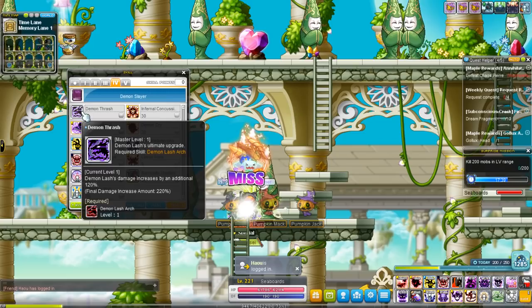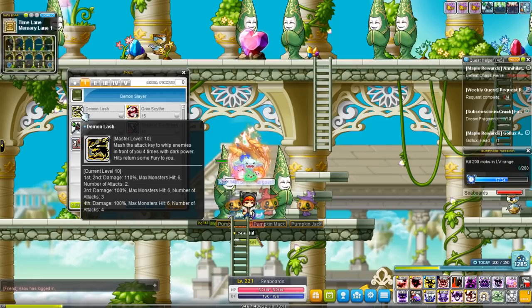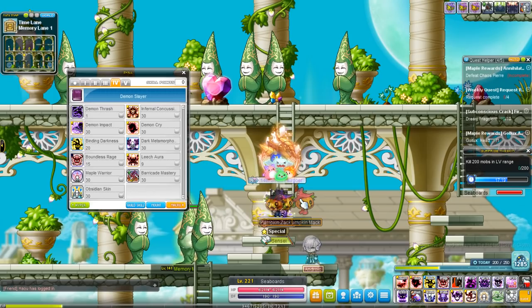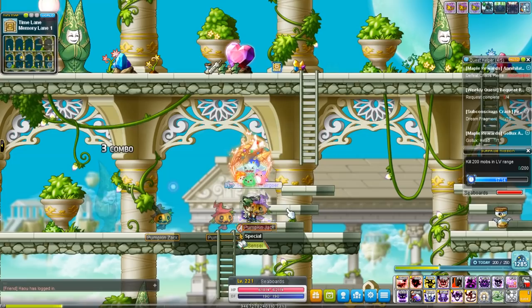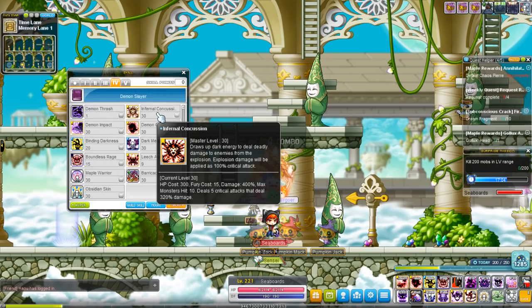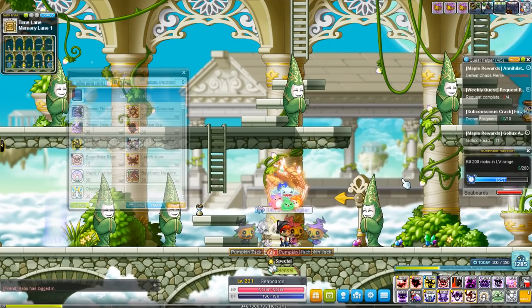Fourth job — Demon Thrash gives you another 20% final damage for a total of 220%. So Demon Lash will then do 330% at the first and second hit, and third and fourth hit will do 320%. Infernal Concussion will be your main mobbing skill for the rest of the game, and it has a similar property to Judgment — a huge wide-range nuke. The first attack summons red bombs that knock enemies up in the air, then it explodes dealing damage to all targets in the area. The second instance, the explosion, has a 100% critical hit rate.